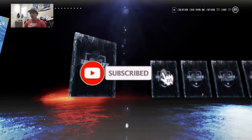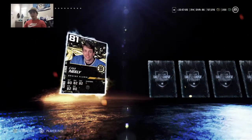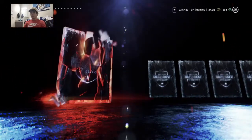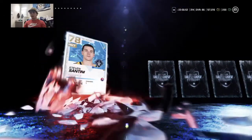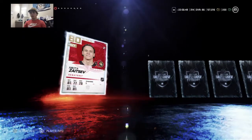Jumbo premium players pack — Jeremy Raw, Matt Donovan, a bunch of no-names, and then Cam Neely. It's a pretty bad card as expected with the 81 overall. But we're gonna keep going — 83 is not going to be our best pull. I feel a good pull coming here. Darcy Cooper — you're a goalie, right?